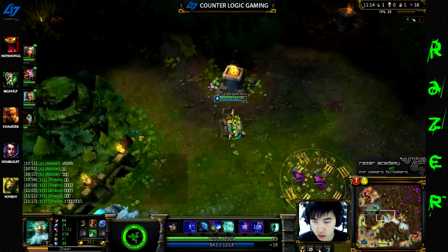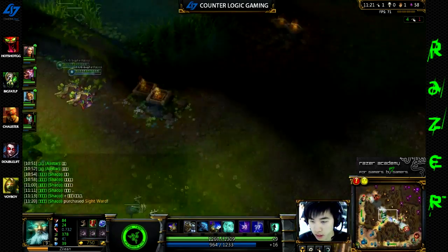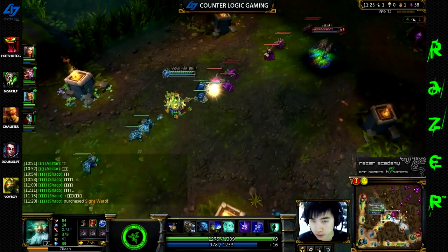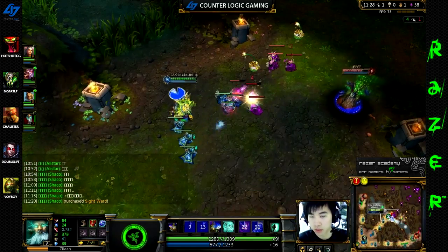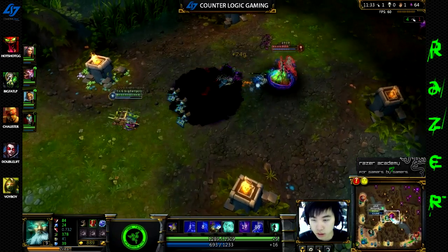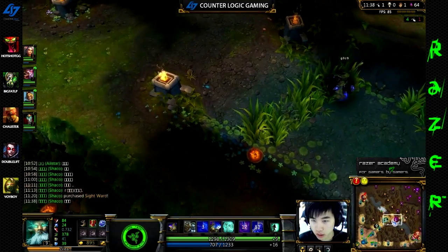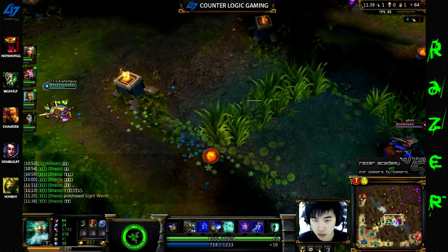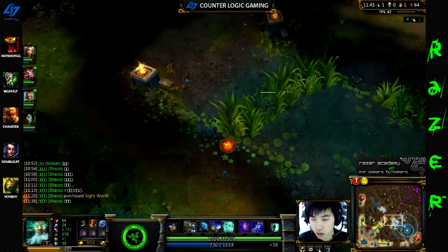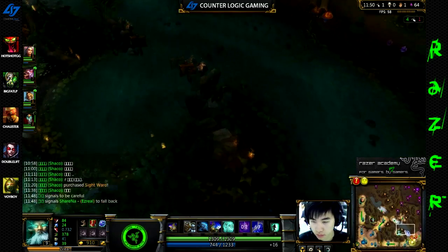Right now I know they don't have too many wards up and they're in a losing situation already, so I'm going to roam around a bit more. Mid side bushes — both sides — should always be double-warded if you play any mid champion. Even though Zilean is one of the better champions at escaping, you should still double ward, because double warding not only prevents ganks — it also lets your jungler come in for a counter-gank if you spot someone hiding.